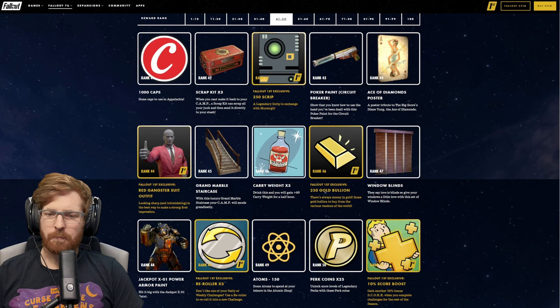For Fallout 1st at rank 90, the Slot Bot Stein Display — that'd be cool if you could actually utilize that. At rank 91, a Diamond Dress Outfit. 250 Script at rank 92. For Fallout 1st members at rank 92, 250 Gold Bullion. At rank 93, the Gambler's Gold Stein. At rank 94, the Marine Salvage Display Frame — that looks good especially with the Atlantic theme, and it's not locked behind Fallout 1st. At rank 95, 5 Repair Kits.